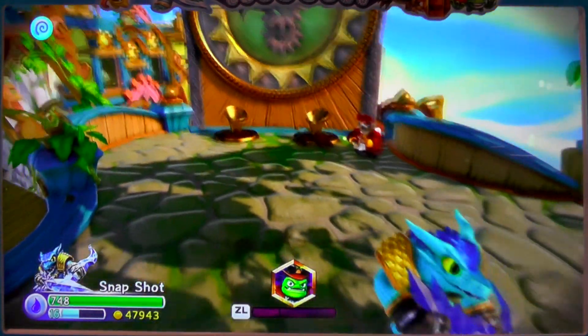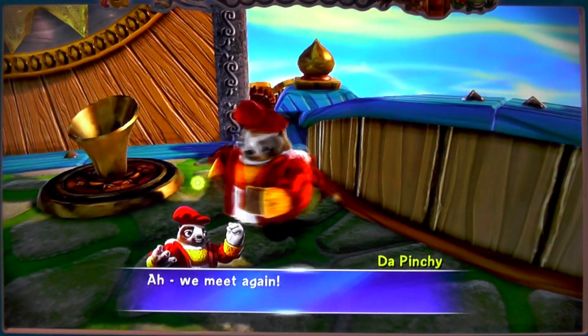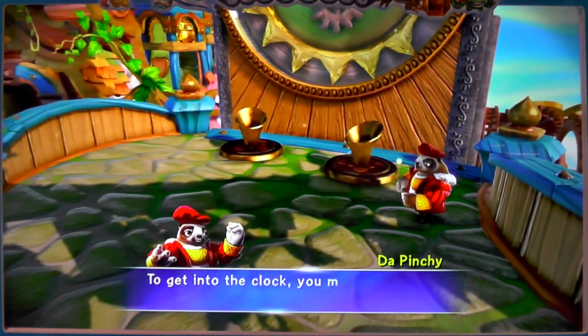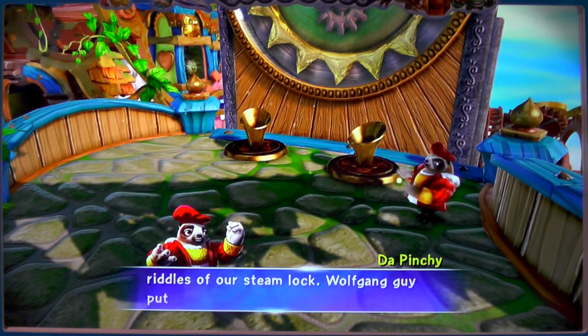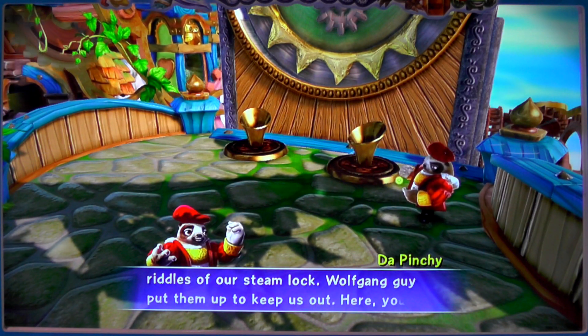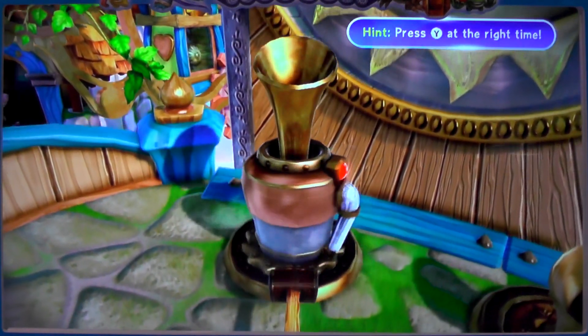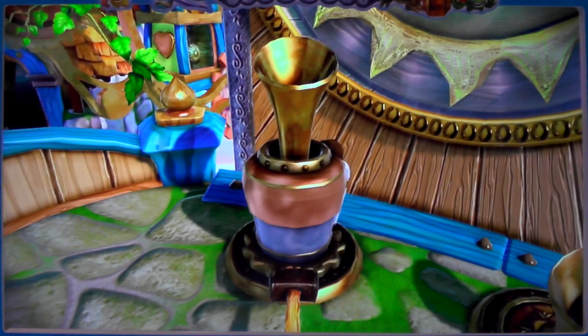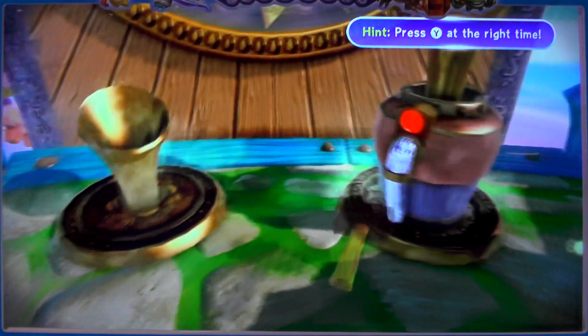So Da Pinchy — he's sort of Italian — is saying 'come this way, let me show you something.' To get into the clock, you must solve the riddles of our steam clock. Wolfgang has put them up to keep us out. Here, you will need this hammer. Is it a time thing? So press Y at the right time — I guess it's got to bash that.